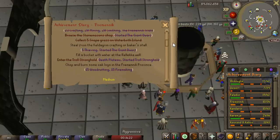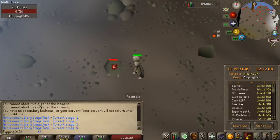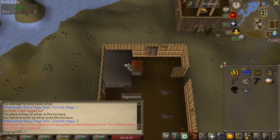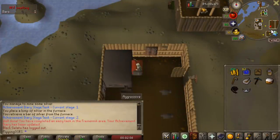Continuing on with runecrafting training, let's go ahead and finish the Fremennik diaries. We have a few tasks left on the easy diary which should be a decent runecrafting training method, and then we'll move on to the mediums for an even better rate. I've never actually killed five rock crabs before — and there we go, we finished up the easy Fremennik diaries. Nothing too notable here.